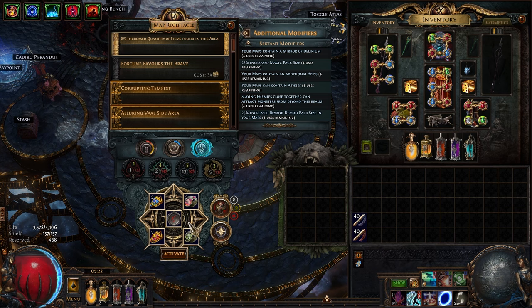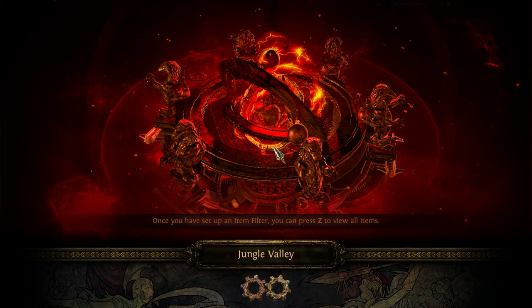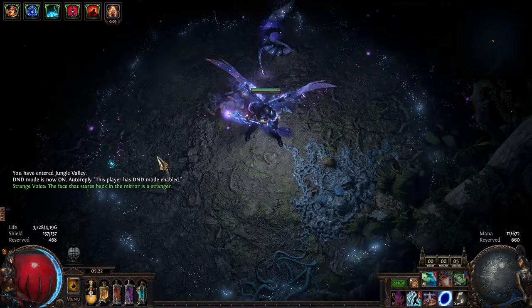All right, with that done let's jump into this map and see how it goes. Hopefully it goes well, but you know — RNG, right? So the first thing we're going to do once we've loaded in is hit that mirror and walk over to the Wildwood and jump in before we kill anything, because we want to get the Wildwood juice going first.